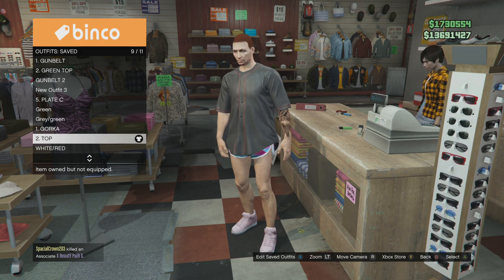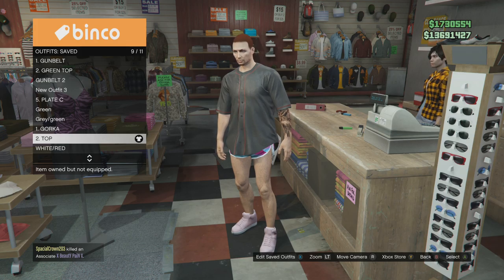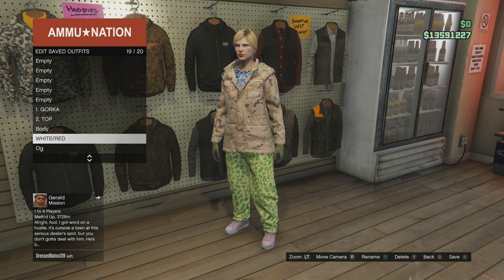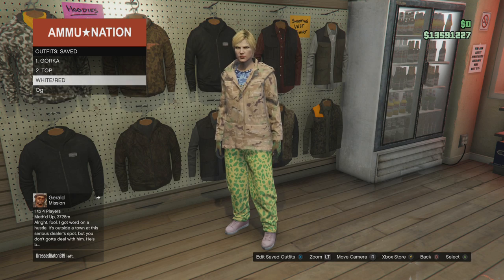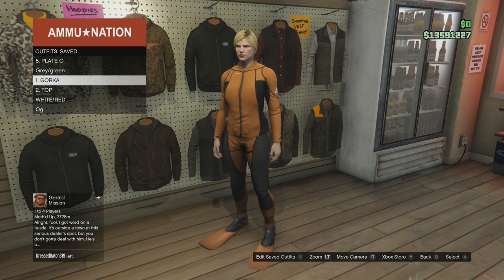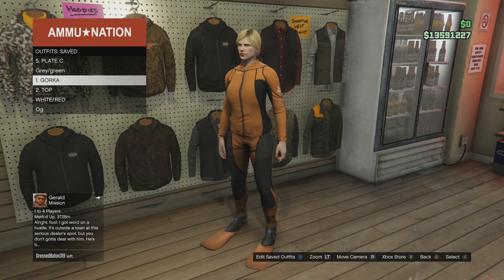Once you've got those two set up, we're going to do the transfer glitch which is linked below in the description — this is the one from character one to character two. Once you get back onto your female character, you'll notice the outfits have transferred over. Slot one where it says 'gorka' is your full gorka suit which on the female character shows up as the orange scuba suit. Slot two had merge components on it so it will not show up on the female character — that's exactly how it should be because it needs merging together.